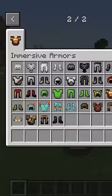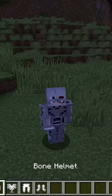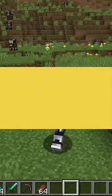Number 1, we have Immersive Armors, which gives you a lot of custom armor and also gives you a lot of custom powers. For example, this is a bone chestplate which you can use to make a skeleton disguise, and then you can't tell if this is a human or not.